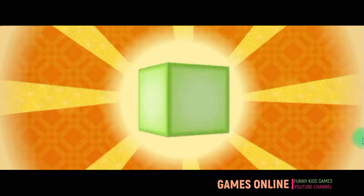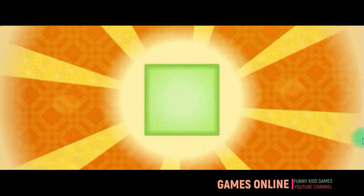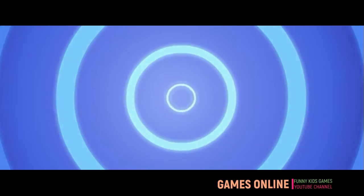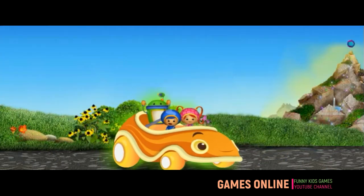A cube is like a box with six square sides! 1, 2, 3, 4, 5, 6! Don't collect other shapes! They'll slow us down! We need to collect more cubes! Let's go!